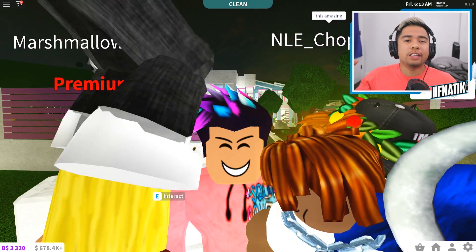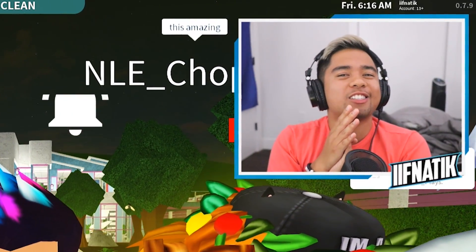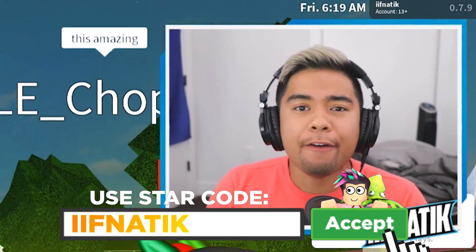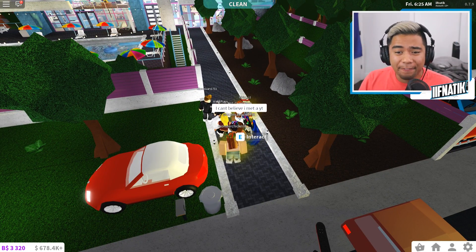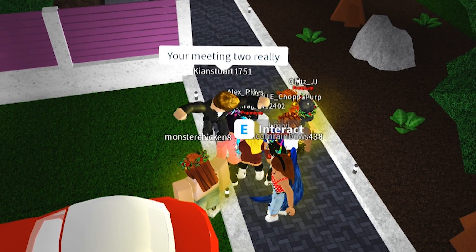Before we actually jump into today's house tour, make sure to join Fanatic's fam down below by smacking that like and subscribe button. Don't forget to use star creator code iifanatic whenever you're purchasing Robux as well as Builders Club. We have gathered a huge amount of fans inside of this server — all of them are saying hey to me and showing me love.